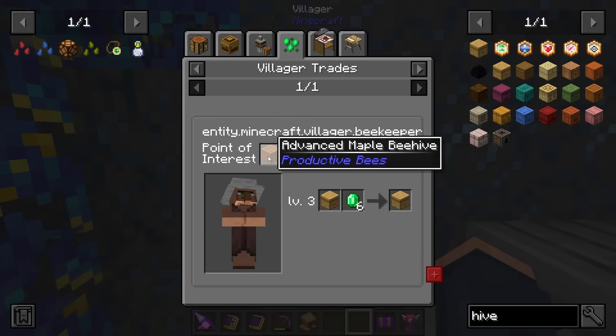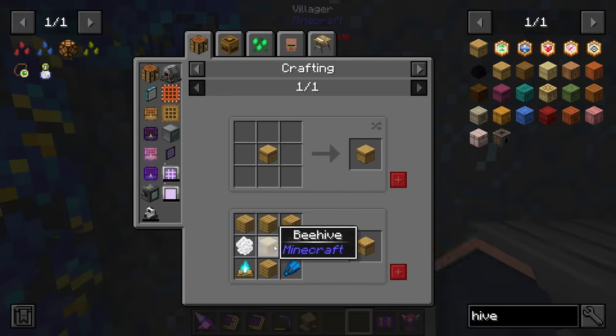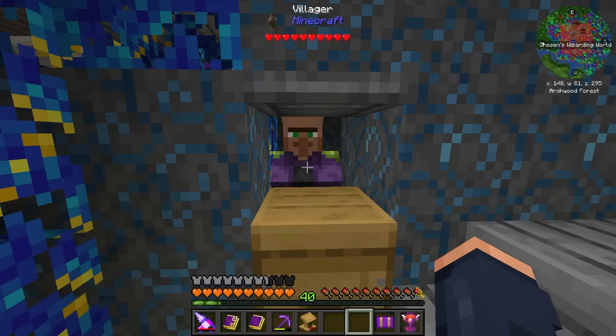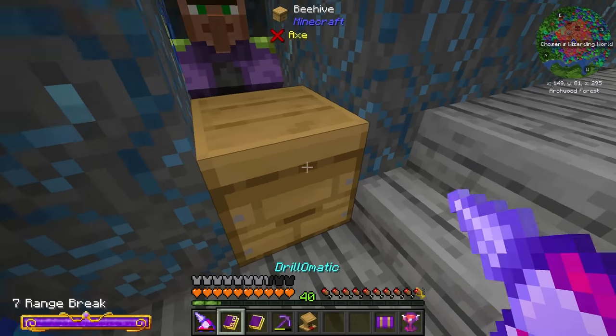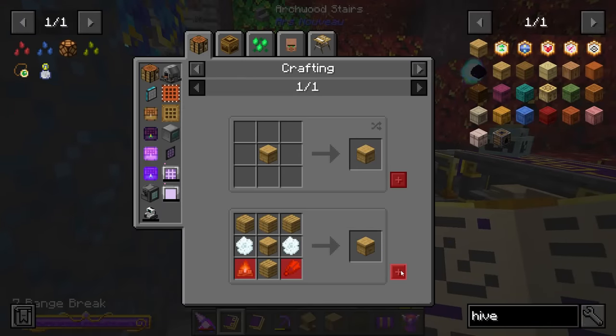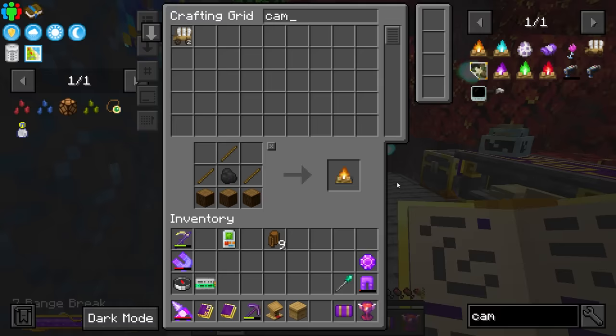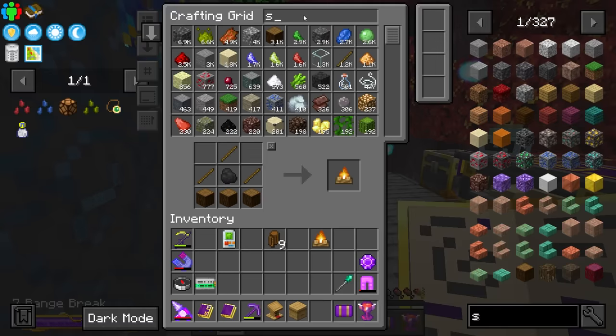After looking at this, it looks like it has to be an advanced version of a beehive from Productive Bees. Unfortunately I don't think I have enough to do this. Let's see if we can't advanceify it — it looks like we actually can. All we need is a campfire and a shear.